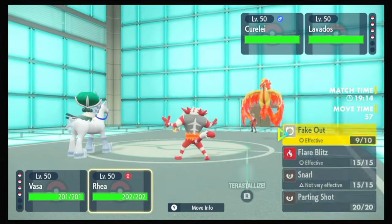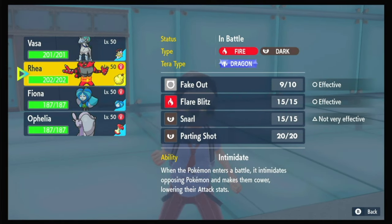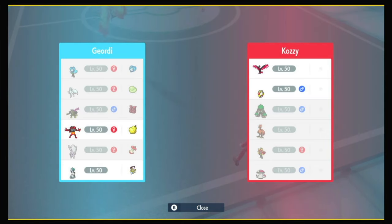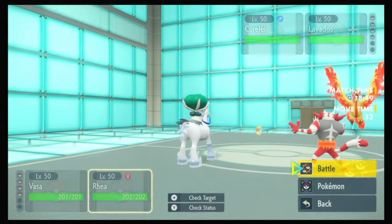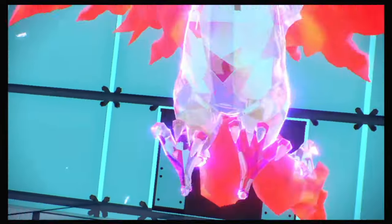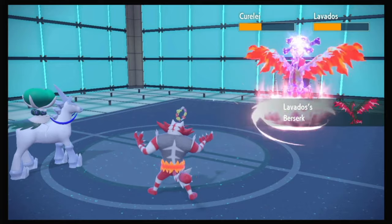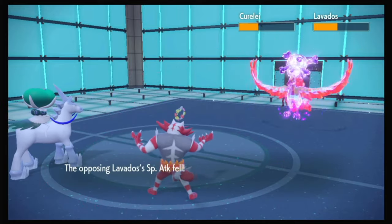Glacial Lance. Now my question is whether I want to Parting Shot out or just click Snarl. I'm just going to click Snarl for now. They probably Terrastalized their Moltres — yeah, they don't want to take the super effective ice move. I'm probably going to be activating Berserk, but they can't eat a berry if they have one, because of the Unnerve. I do activate it, so I'm glad I Snarled. Get them back down. I understand that I'm weak to Dark, I just don't care, because Moltres at neutral isn't very strong.